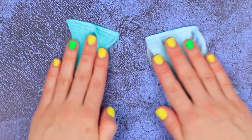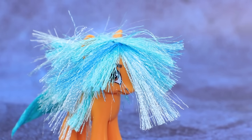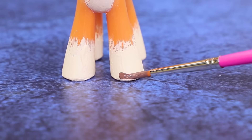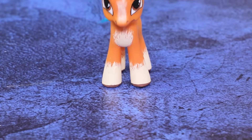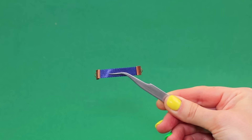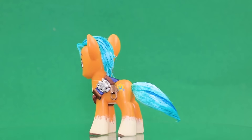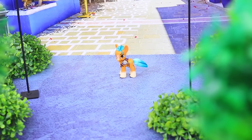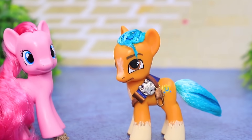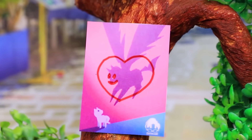Pray a satin ribbon. The hooves are ready to run! There's a new cutie mark on the pony's flank! Time for accessories — use ribbons and fastenings! Attach a horseshoe and a star! Wait, are you the sheriff? Sheriff Hitch keeps an eye on the law — he won't even let anyone litter! Pick it up! Sunny is his friend!